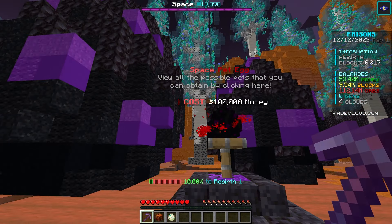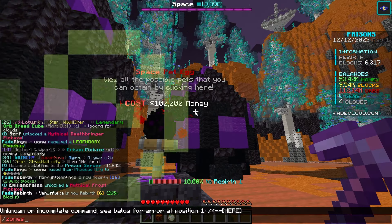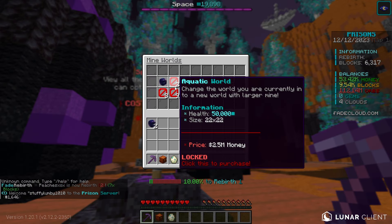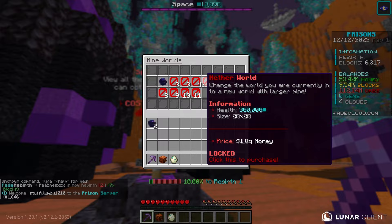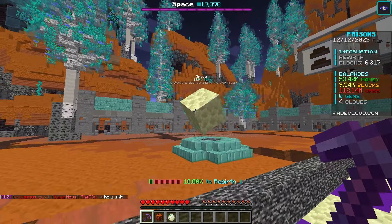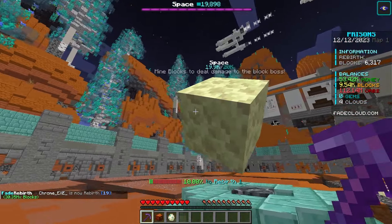As you can see, we can buy these space pet eggs. There's a bunch of different zones, or actually mines, that you unlock. And there are all these different mining worlds you can go to and unlock over time. In each of these worlds, there are bosses that you have to fight.